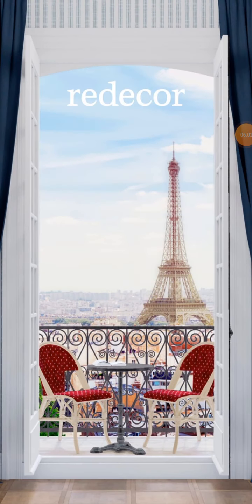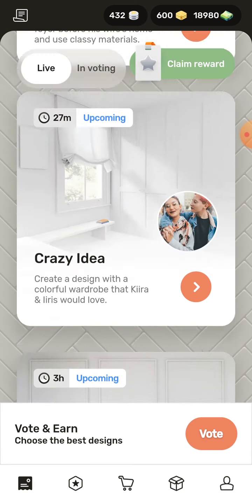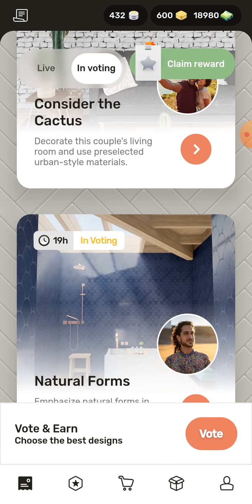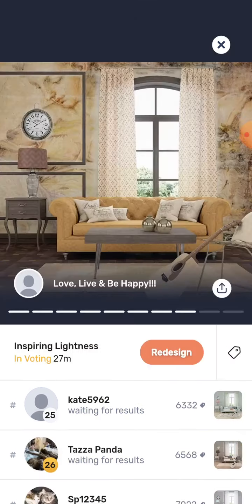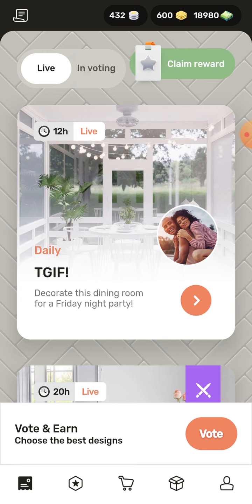The one I played was Redesign and this one is called Re-decor, but they have a lot of similarities. This one comes up live and looks pretty much the same, except this one has a bigger canvas and I find its sensitivity is better — but that could be due to my phone. You have the same thing except this one you can just swipe and it does it, whereas the other one you have to press it. This changed about a week ago. These are the ones I've done in voting — I can check where I placed.